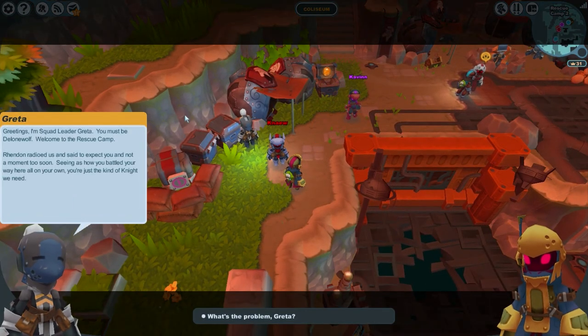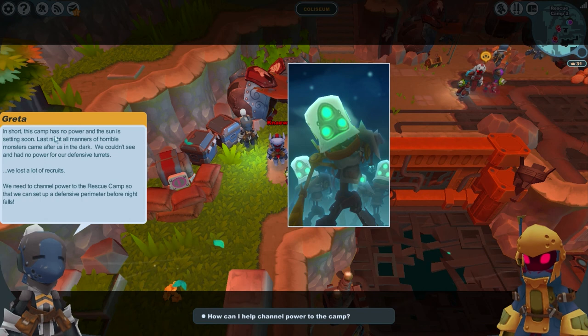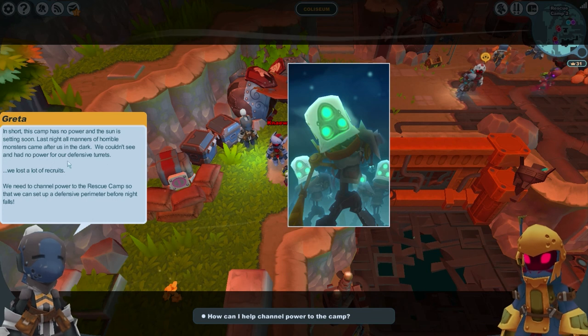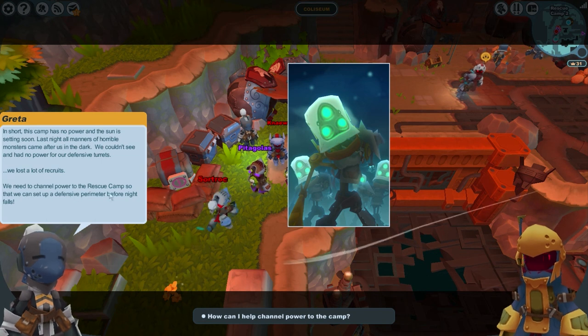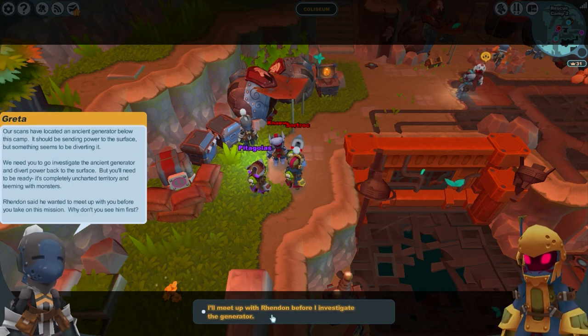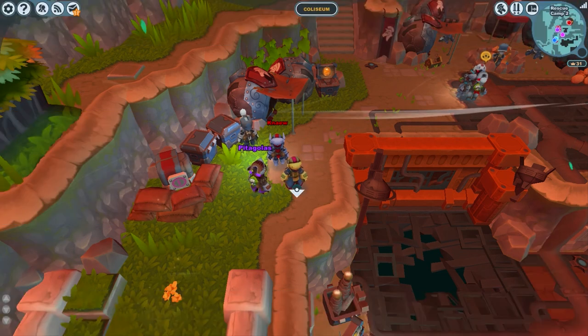Squad leader Greta greets me: 'You must be Lone Wolf. Welcome to rescue camp. Rendon radioed — as expected, and not a moment too soon, seeing as how you battled your way here all on your own. You're just the kind of knight we need. The problem is the camp has no power and the sun is setting soon. Last night all manner of monsters came after dark — we couldn't see, had no power for our defensive towers, and lost a lot of recruits. We need to channel power to the rescue camp before night falls.'